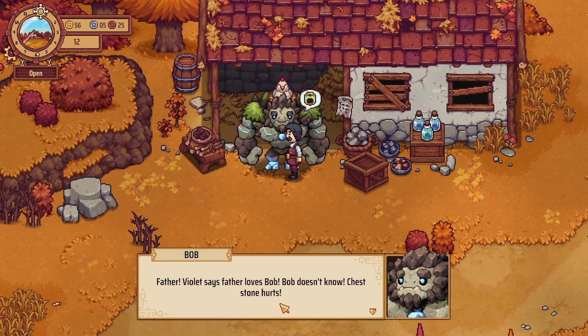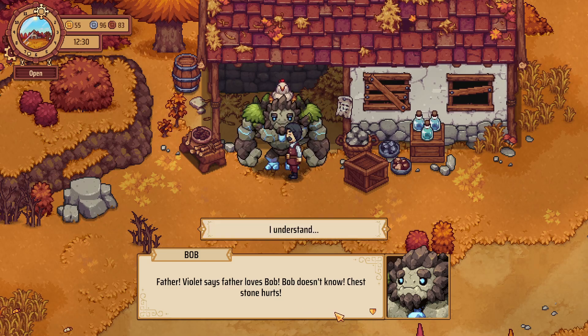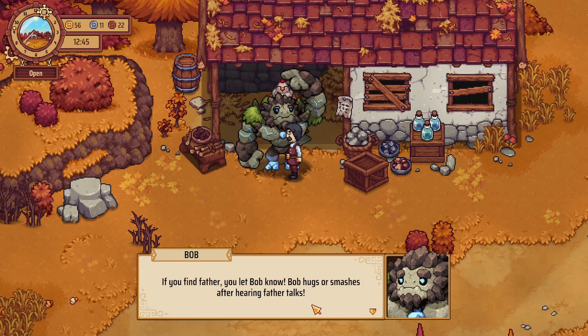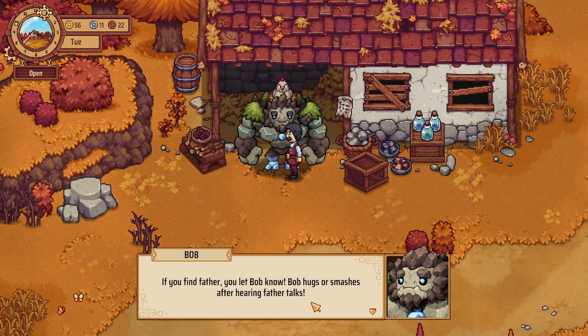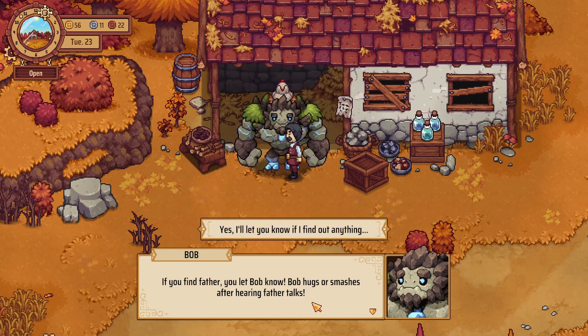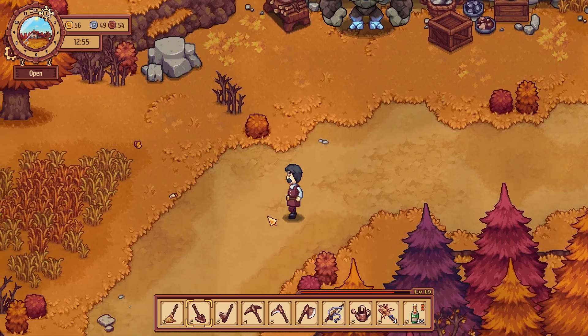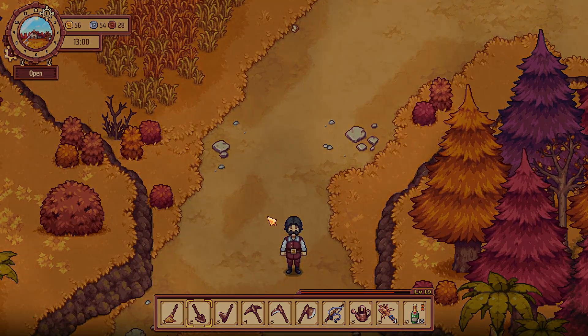So you are looking for your father. Father loves Bob. Bob doesn't know. Chest stone hurts. Father leaves Bob alone. Long time alone and sad until meet Violet's family. They are good to Bob and give Nugget. Nugget takes care of Bob now. If you find father, you let Bob know. Bob hugs or smashes after hearing father talk. Yes, I'll let you know if I find anything. You are a good person. Nugget likes you. Well, I like Nugget, so that's cool.